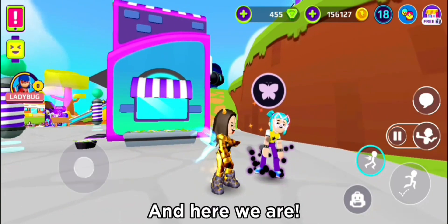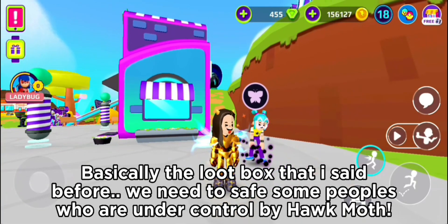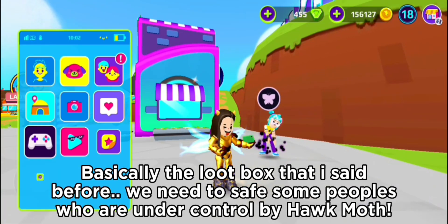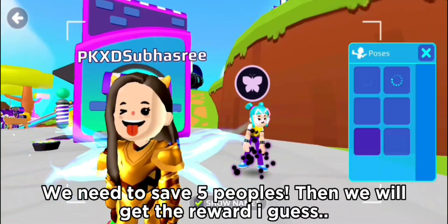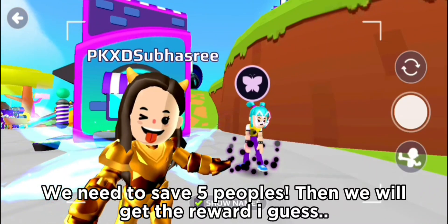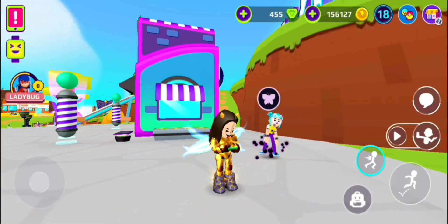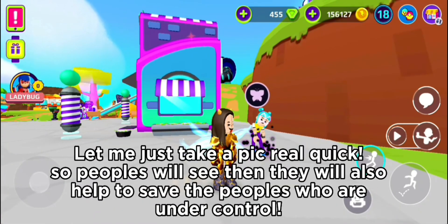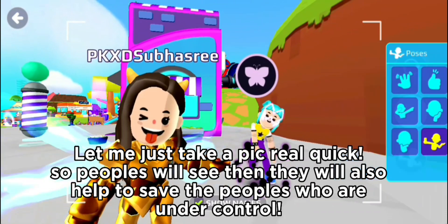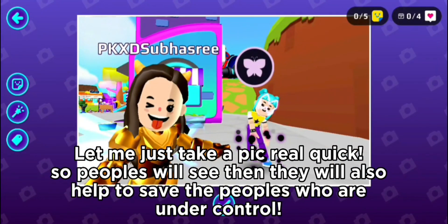Here we are. Basically, for the loot box I mentioned, we need to save some people who are under control by Hawk Moth. We need to save five people, then we will get the reward I guess. Let me just take a pic real quick so people will see and also help to save the people who are under control.